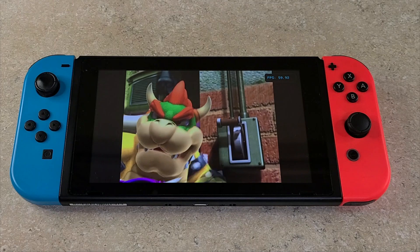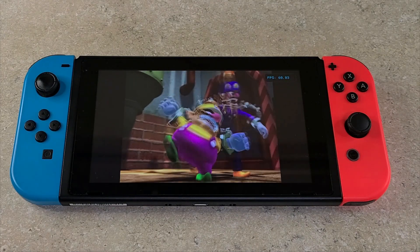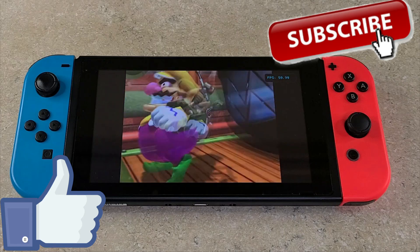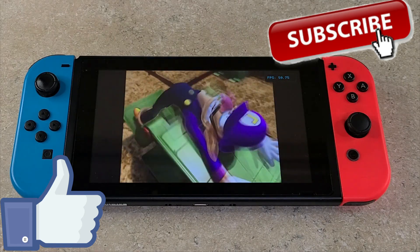I used 4:3 as the aspect ratio, 1x resolution, and skip EFB access to the CPU was enabled for all the games. Before we get into the gameplay, if you enjoy the video I'd really appreciate it if you could hit the like and subscribe buttons — that'll help support the channel and let you know when more videos come out so you don't miss out on any of this emulation goodness.